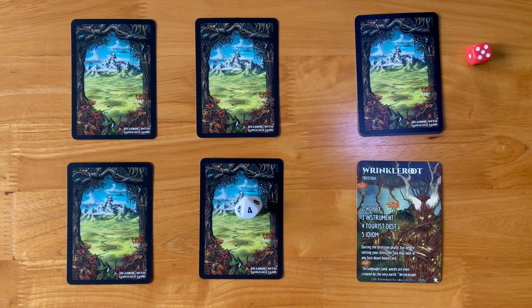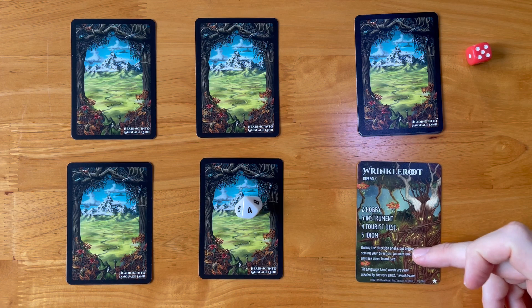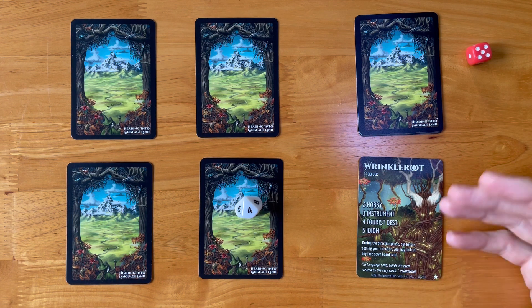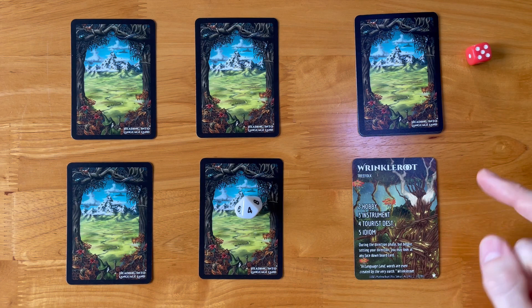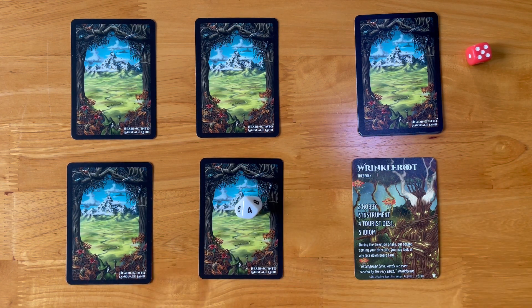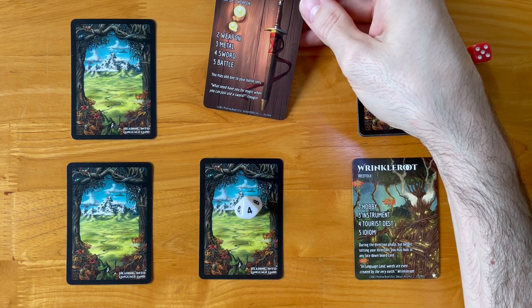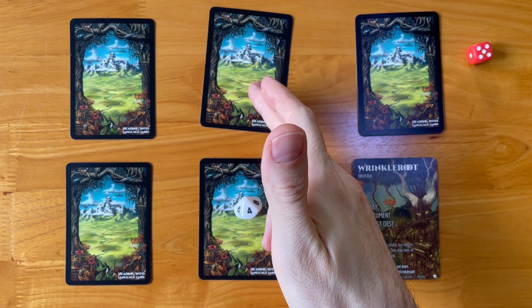Turn two, and I'm actually going to use a power text — I haven't used power text much in the videos before. You can play this game in a basic way, or the advanced way which is to incorporate the power text the cards have. You don't have to use power text and that keeps the game really simple, but if you want to use them you can. The power of this guy, Wrinkle Root, is that you can look at any facedown card before you move. So I could look here and see — oh, it's a sword. I might like to have that sword, so I'm going to move to this card.